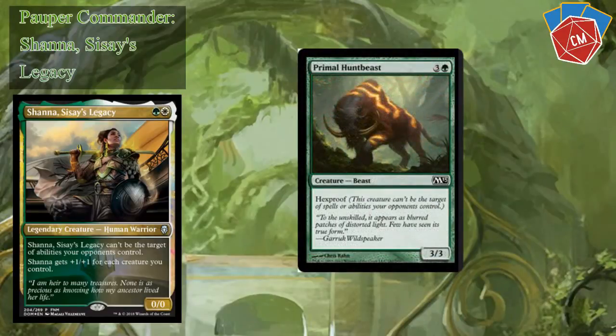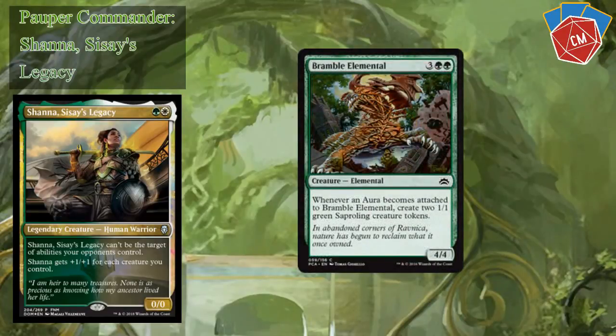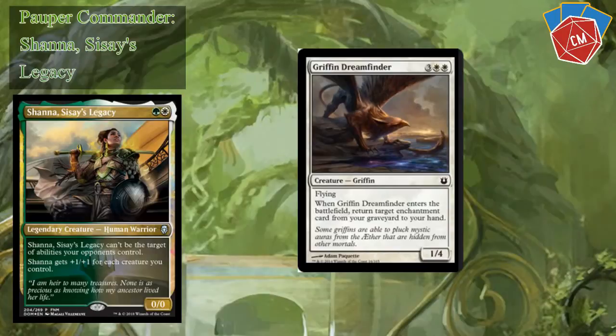Primal Huntbeast — another hexproof guy. Bramble Elemental is a key card in the strategy — three mana, two green, a 4/4. Whenever an aura becomes attached to Bramble Elemental, you create two 1/1 green Saproling creature tokens — it's just a beast. Then we've got Gryphon Dreamfinder — three mana, two white, flying. When it enters the battlefield, return target enchantment card from your graveyard to your hand. Another good recursion creature, plus it's a 1/4 flyer that can block a lot of huge threats and potentially get suited up as well.